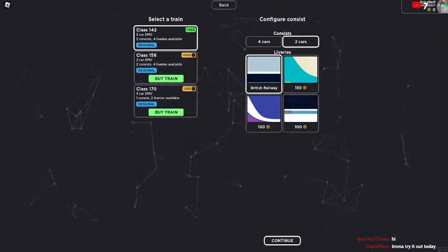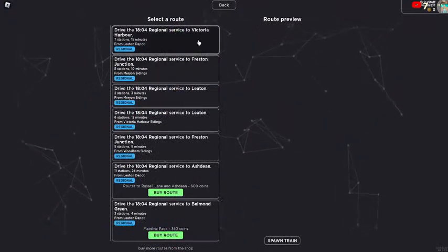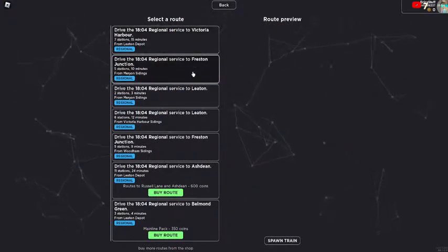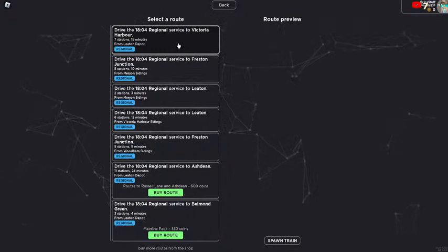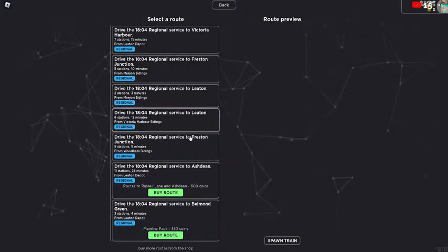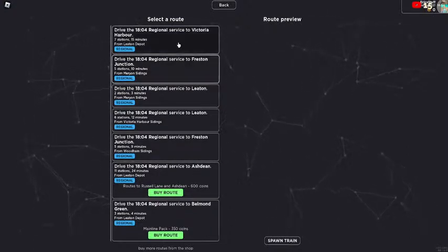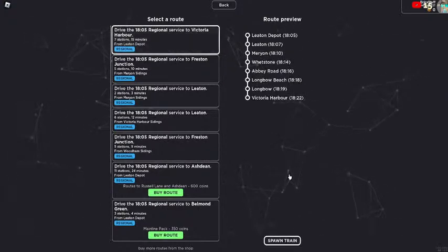How can people join? I have no idea what you're playing. Just try to join. I'm gonna drive — oh wait, there's a lot of routes. You actually have to pick where you start. Oh my god, literally everyone's playing it. British Railways — this game looks good. Is there an Arriva livery? Yeah but you have to buy it. I'm gonna drive to Victoria Harbour.